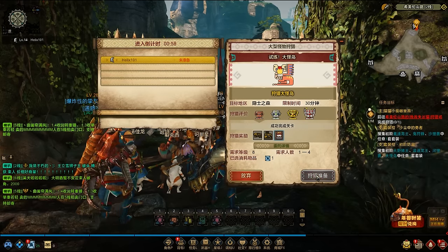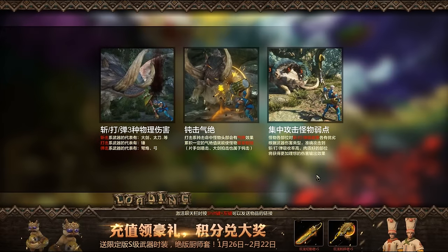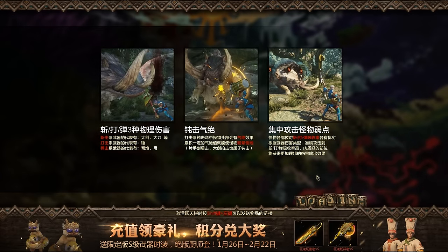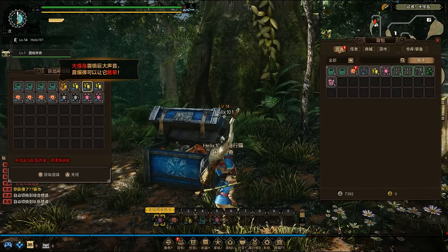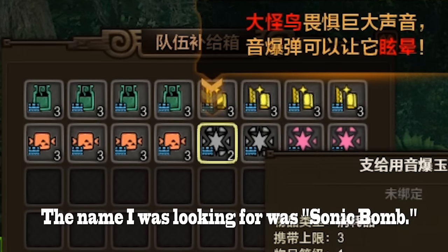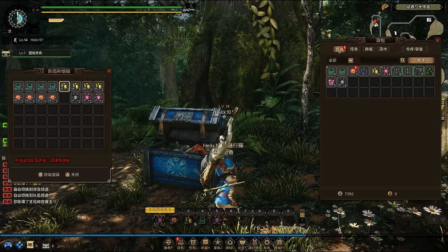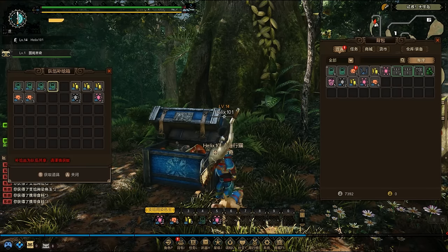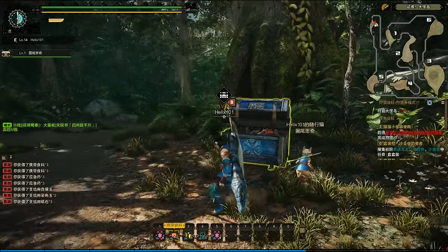Our next hunt is the Yian Kut-ku — he's actually one of my favorite monsters because he was the very first monster I ever took down. I tried the Monster Hunter Freedom Unite demo before buying the game, and he was one of the monsters you got to fight — actually the only large monster in the demo. From the looks of it here, I'm trying to remember the name — it's not the flash bomb, it's the one that does a sound explosion. The Yian Kut-ku has very sensitive ears and you can use it to stun him, so I'm going to take advantage of that. I can only take three at a time.